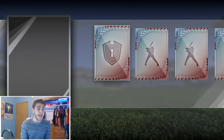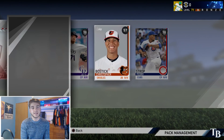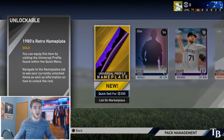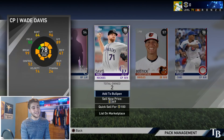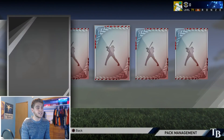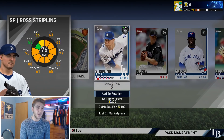Going into our first pack — we can only pick one player per pack. We do get two silvers to start off and we're just going to make a team, kind of like a battle except we're building our whole team and then jumping into a ranked game. Here we have two relievers: Peter Strobe and Wade Davis. Going with Peter Strobe, a silver reliever to start off. We also get a gold card — Jose Leclerc — and a silver, Ross Stripling.